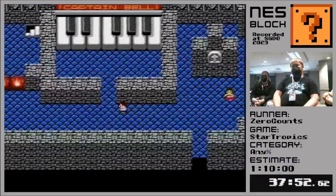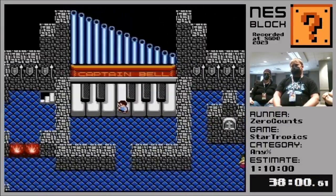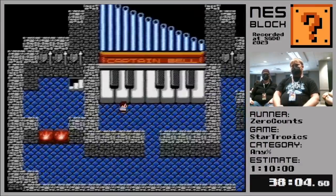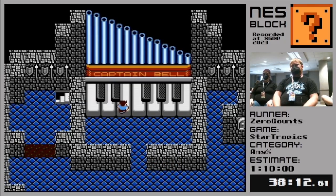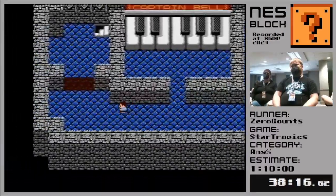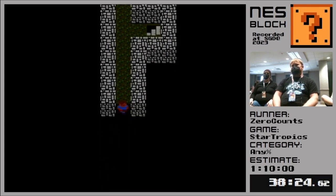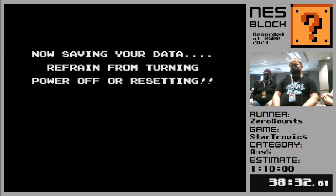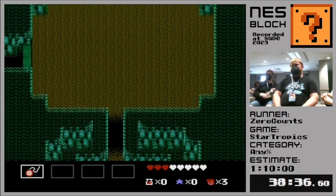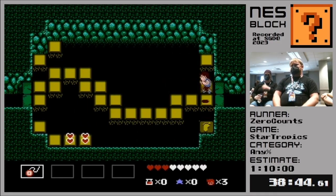Now we're going to come to one of my favorite rooms in the whole game - this is the F room. We always ask for Fs in chat for the F room. All right, and now we can access the dungeon. Chapter five's dungeon is sort of like Indiana Jones inspired - there's a lot of traps here. It's less about enemies and more about random traps. The boss music already plays when we get in here, and the boss music here basically means that there's something scary going to happen.